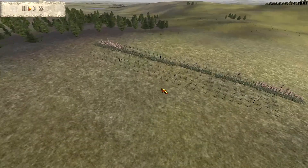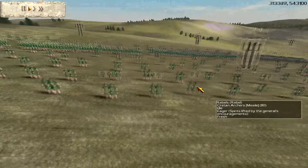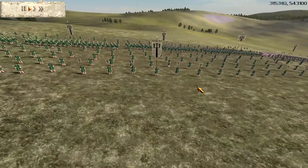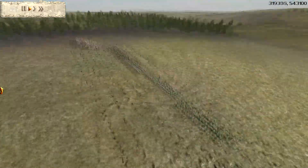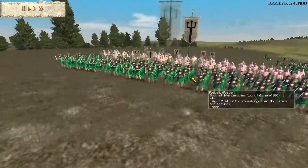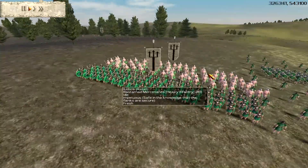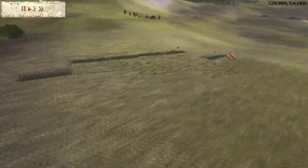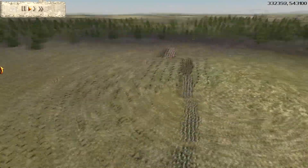The enemy has three units of Cretan archers - gold silver - four units of hoplites, gold gold, two units of Spanish mercenaries, silver silver, and four units of Bastarnae mercenaries, gold silver. He doesn't have any cavalry.